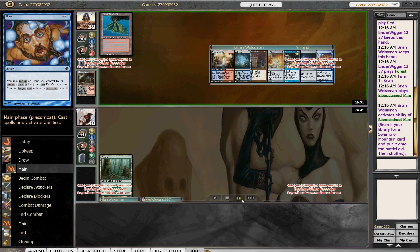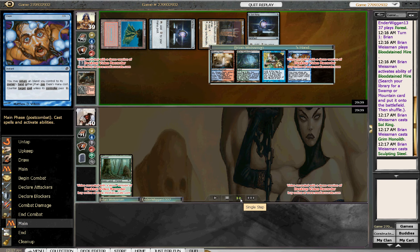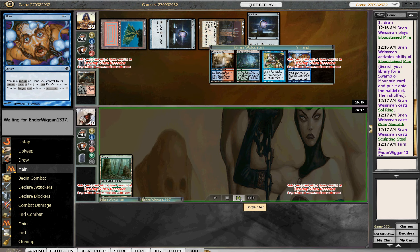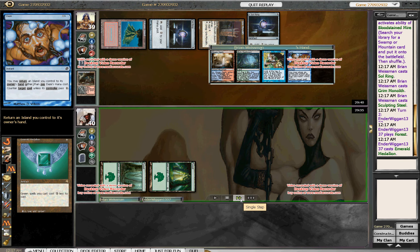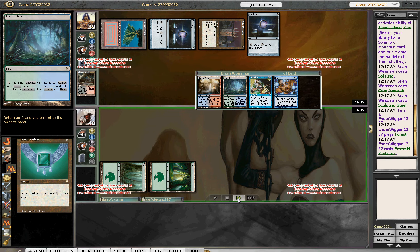I opened with Daze, which is pretty nice — figuring I can Daze his turn two or turn three Azusa. He's got an Emerald Medallion, which in my opinion is dangerous enough that it's worth Dazing, even if it kind of sets back my plan.